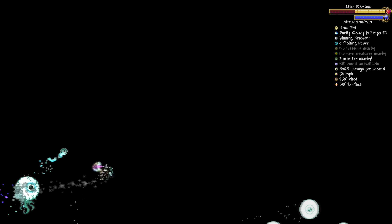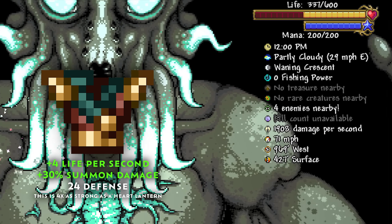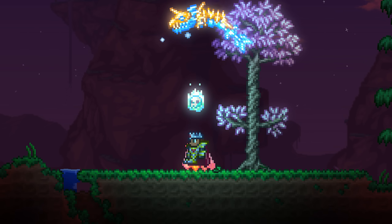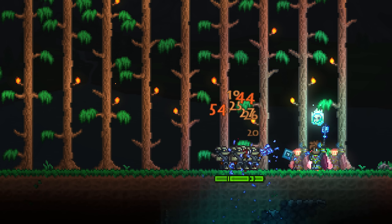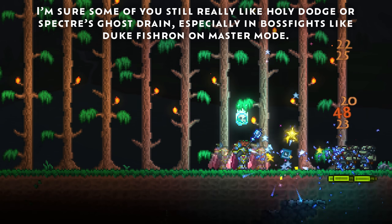Mixing pieces also provides other benefits. For example, the Valhalla Knight Breastplate gives impeccable regeneration if you need survivability, and almost all of these pieces also give summon damage along with their specific class buffs, meaning that your side minion can be that much stronger. But in the end, whether you should mix is up to you — it's definitely for those with a more aggressive playstyle, since you're often giving up defensive boosts just to use them.